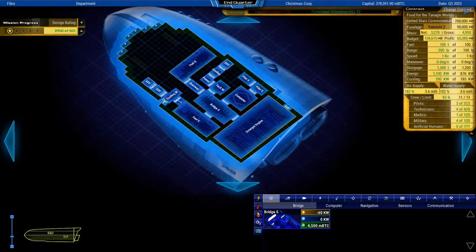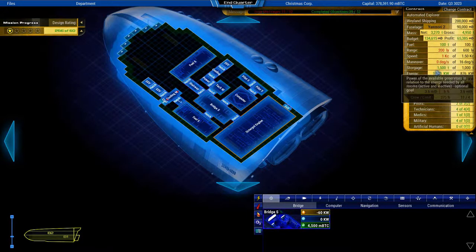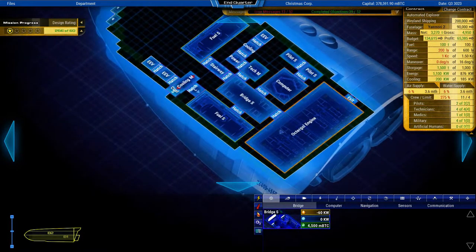I'm just going to change the contract to SIO Explorer, and you can see here that it needs a little bit more speed and a few other rooms.